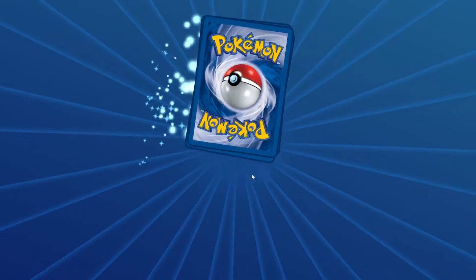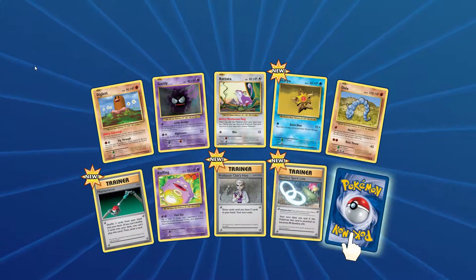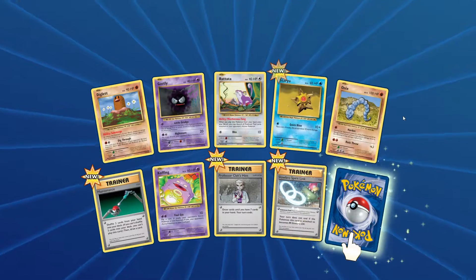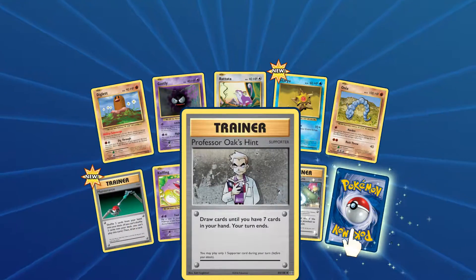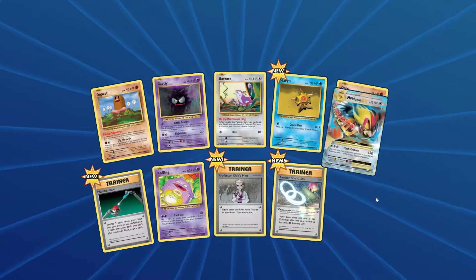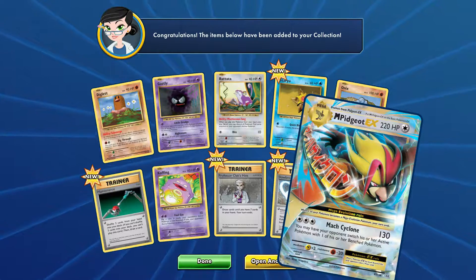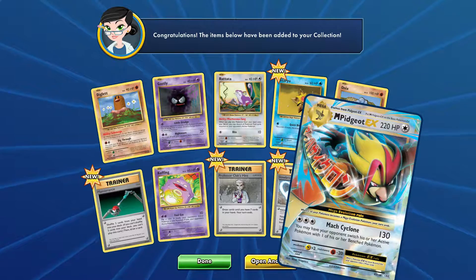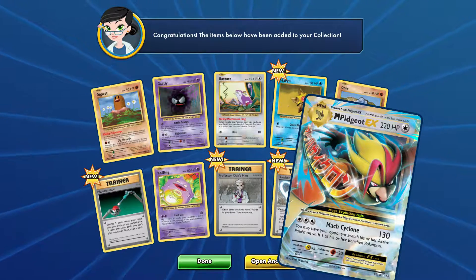Open another pack. Alright, so we have Diglett, Gastly, Rattata, Staryu, Onyx, Maintenance, Koffing, Professor Oak's Hit, Slowbro Spirit Link — and we have Mega Pidgeot EX with the Mach Cyclone. 130 damage. You may have your opponent switch his or her active Pokemon with one of their benched. Pretty cool.